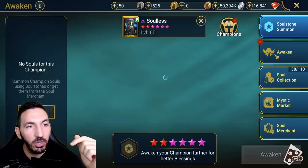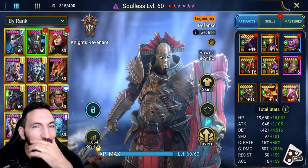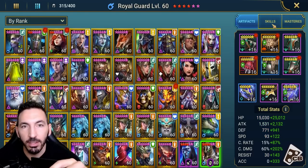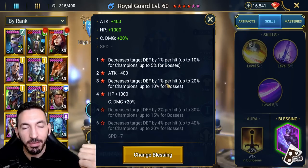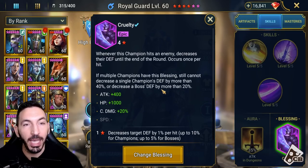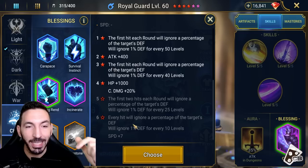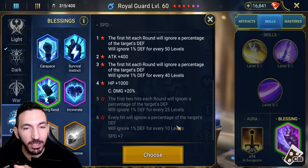That was actually a good summon — as long as I'm not spending anything, it's good. I have my Alisandra already, I have Soulless, and I did do my Royal Guard as well. I got lucky with that — he's in my wish list. I gave him Cruelty, which gives him extra crit damage and decreases defense by 1% per hit up to 20% for champions, up to 10% for bosses. That's insane because it benefits all my allies hitting the target. The other option I could have used was Crushing Rend, which on the final blessing ignores a percentage of the target's defense.